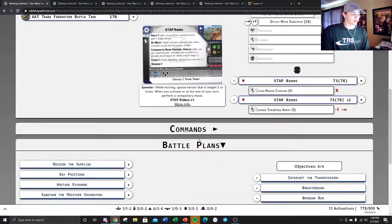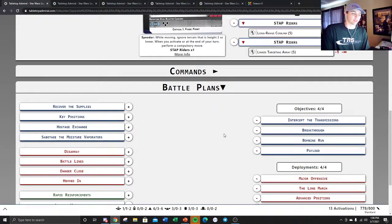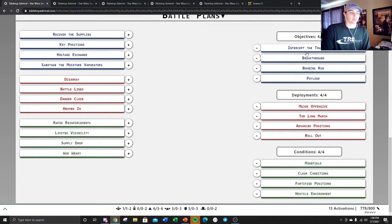When we get into battle plans, your objective deck is very favored. Intercept, Breakthrough, Bombing Run, Payload — these four are super good for you, especially Bombing Run. That's probably the bane of the meta right now. With the STAPs, you can triple move at the end, drop off a bomb wherever you want, and your opponent can't do anything about it. On the flip side, you have so many activations it's tough for them to move their bomb into your zone — you can tie up in melee or suppress them.